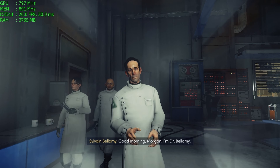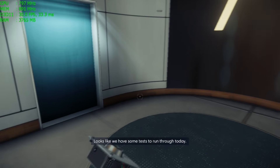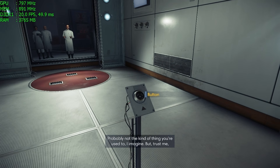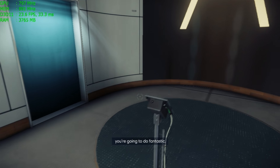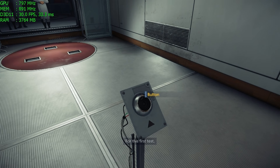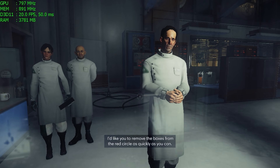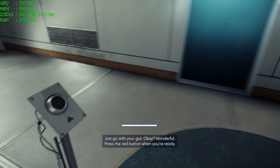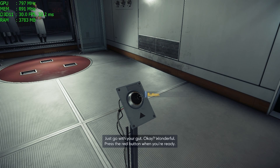Good morning, Morgan. I'm Dr. Bellamy. Looks like we have some tests to run through today — probably not the kind of thing you're used to, I imagine, but trust me, you're going to do fantastic. All good? Great. Let's begin. For this first test, I'd like you to remove the boxes from the red circle as quickly as you can. Just go with your gut. Wonderful. Press the red button when you're ready.